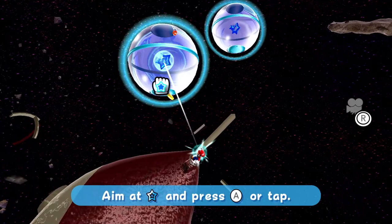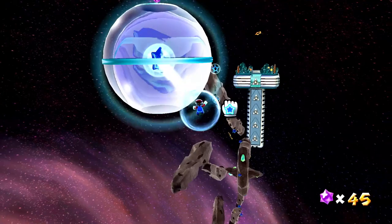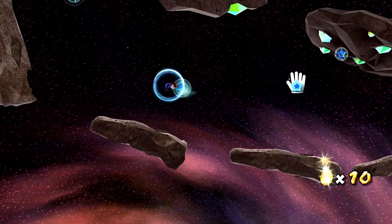We'll go over to this one, grab that star bit, and go over here now. You can build up some major speed here — we gotta be careful, we don't want to send ourselves careening into any of these rocks. So we weren't here before — getting a little turned around, I suppose. We get a one-up for getting 50 star bits, and what is that — it's like a spider?